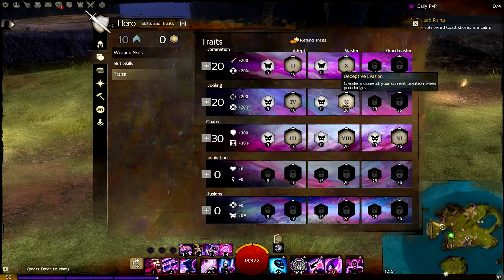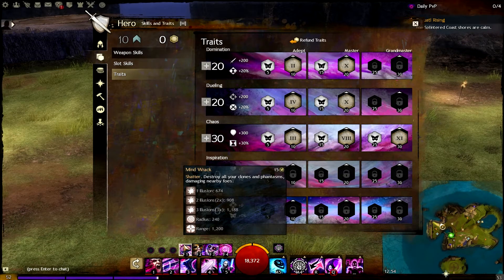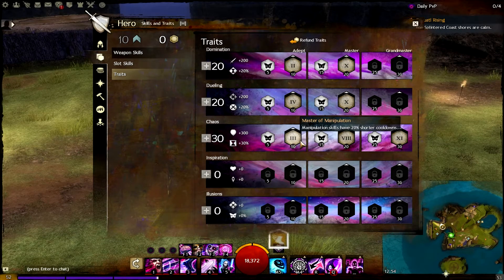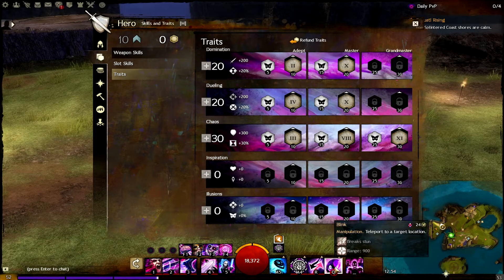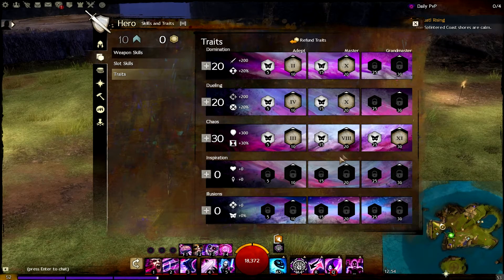Then you have Deceptive Evasion so you can shatter Distortion, Diversion, or Mind Track. You're most likely not going to shatter Cryo Frustration because it's just not good for your build — you would waste clones. Then we have Master of Manipulation because we have Blink and Arcane Fievery, which is really nice. And of course Bounty for Interruption and Chaotic Interruption.